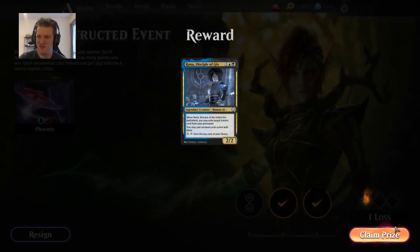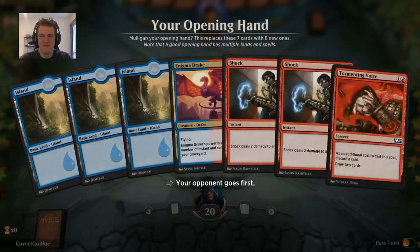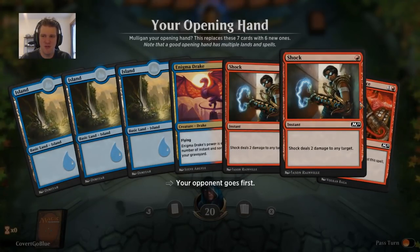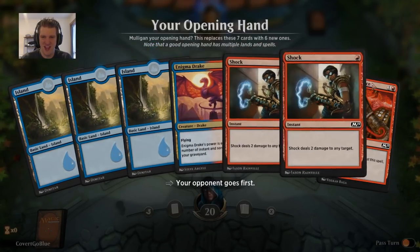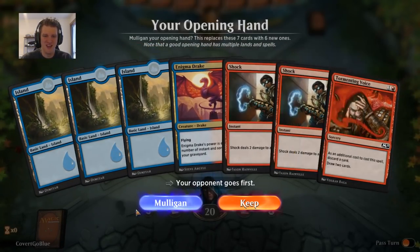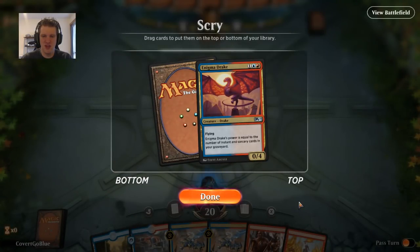Oh my — Rona. Well, that's awkward. Five Islands in the deck, three of them pitched to my opener — all red spells. Doesn't get much more awkward than that. Goodbye — the right mana, the right amount of lands to spells ratio... wrong colors. Okie dokie.